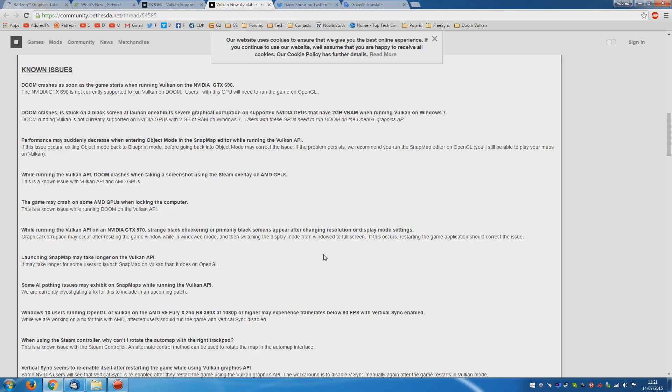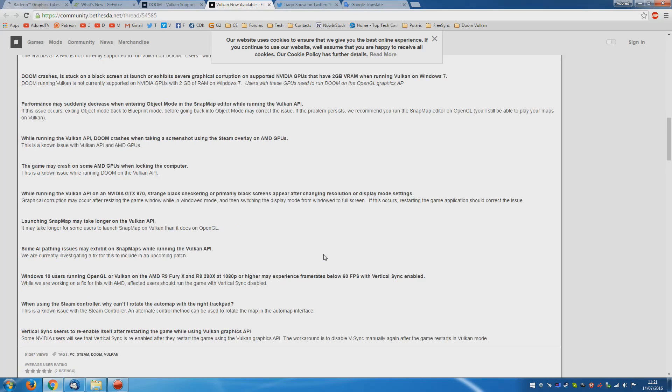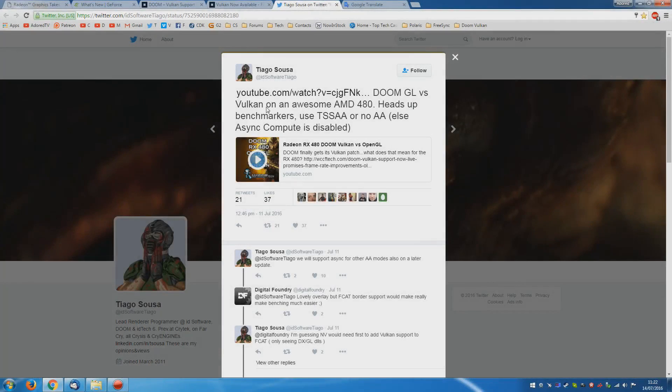Doom on Vulkan is obviously a very big thing, and is likely to be a herald of things to come over the next year as more and more developers turn to Vulkan instead of older APIs like DX11 and OpenGL. Also important: asynchronous compute is disabled unless the game is running with temporal supersampled anti-aliasing or none at all. For some unknown reason, a few websites did not benchmark using TSSAA, and instead used SMAA, which in my experience is the worst of the lot.